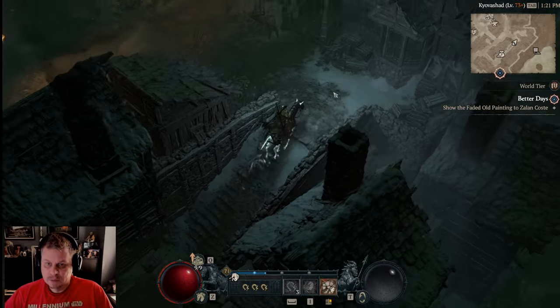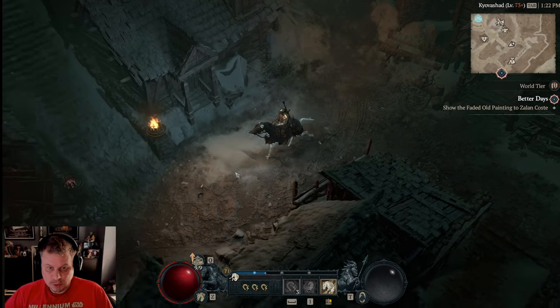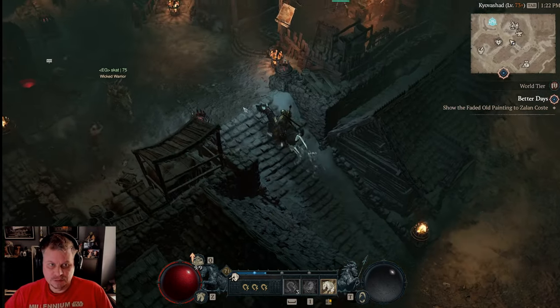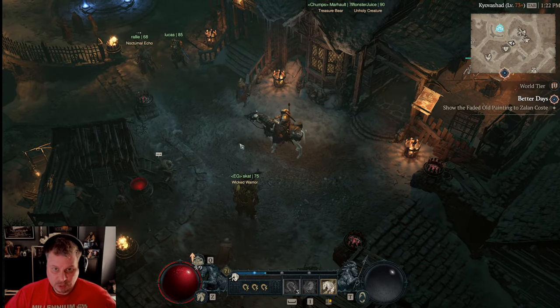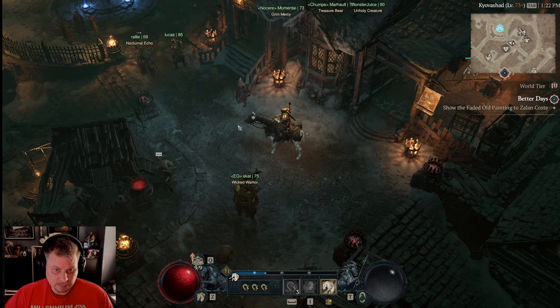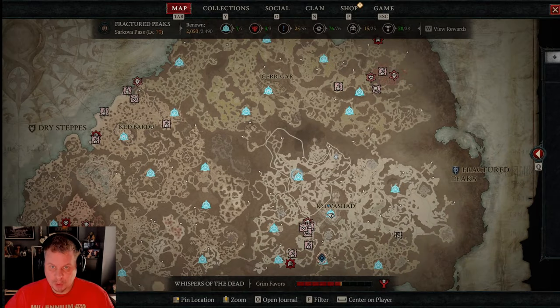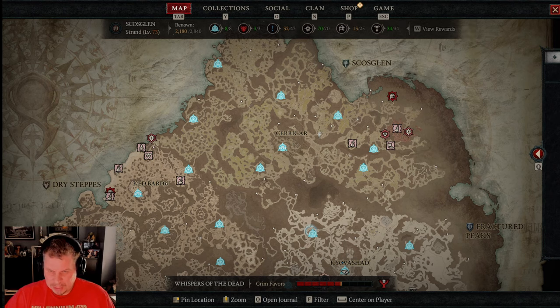Tip number one, and I think this is the most important one: get your horse. The safest approach for getting your horse is to wait until level 20 and then push the main story.